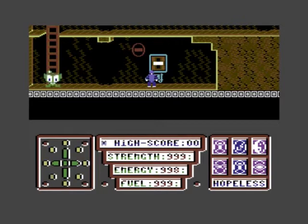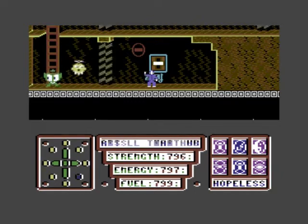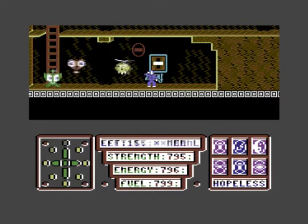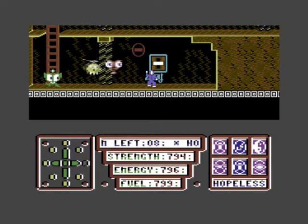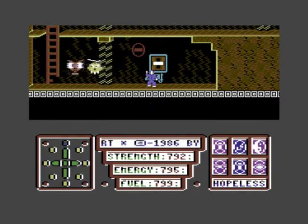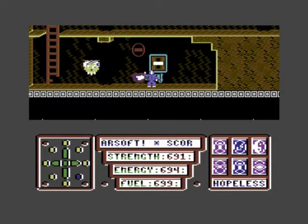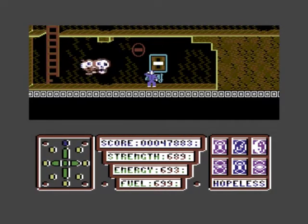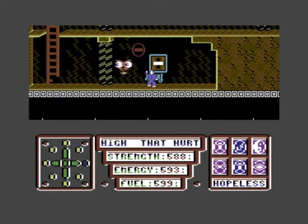It always sets you back here when you push F1. I can see this game getting very frustrating quite quickly. Obviously it won't put you back here all the time - there must be other places where you can activate and that sets your restart point. As far as I'm aware you get unlimited lives, and there is a key you can push to take you back if you get stuck.